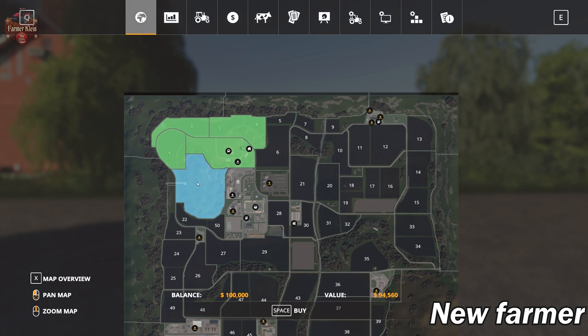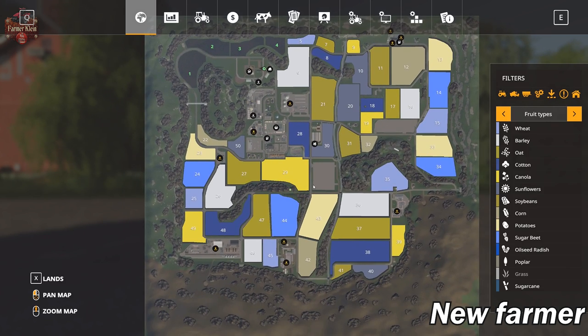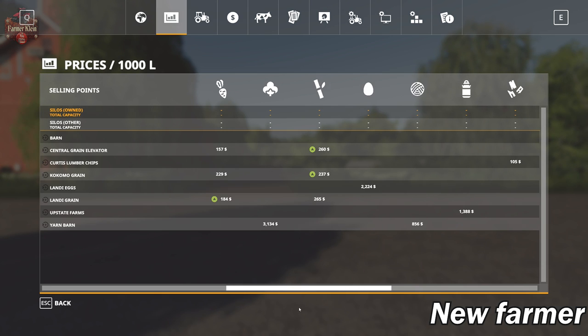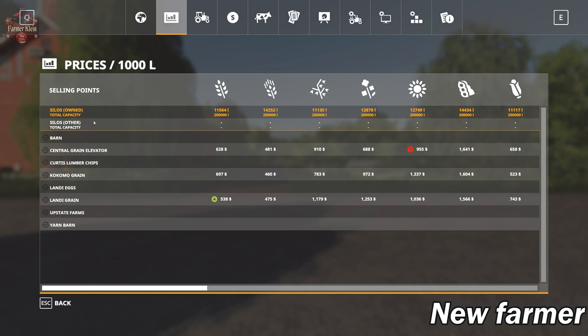There's also a big hilly region that includes field 35. This map includes all the standard crops in Farm Sim 19. There are three main sell points that accept the bulk of crops. We also have the yarn barn — the equivalent of the spinnery — that accepts cotton and wool, landy eggs for our egg sell point, and upstate farms as the dairy for our milk. The barn accepts silage, hay, straw, and grass, and there is a BGA on the map you could purchase.